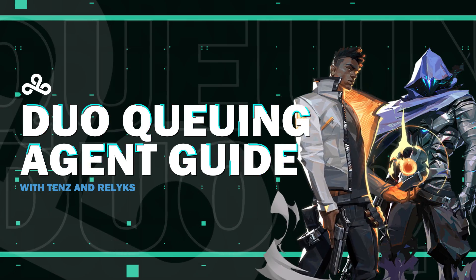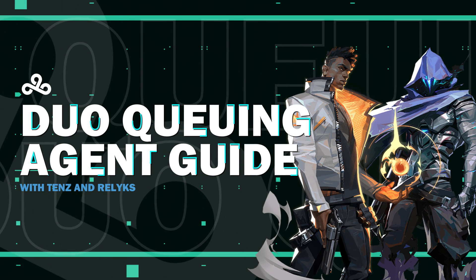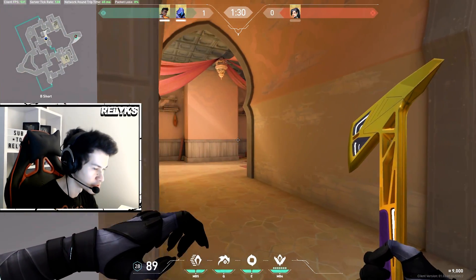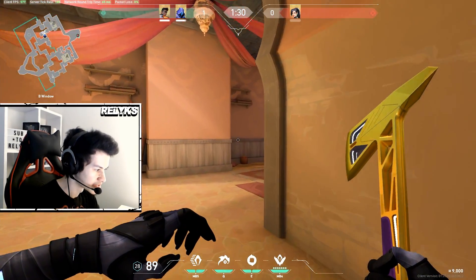Hey everyone, it's Tenzin Relics from C9, and today we're going to be giving you tips for ranking up in duo queue. Although the ranked system in Valorant could definitely use some work, we can all agree that bringing a friend along makes matches a lot easier. Today we'll be talking about how to use Omen and Phoenix together efficiently in ranked.